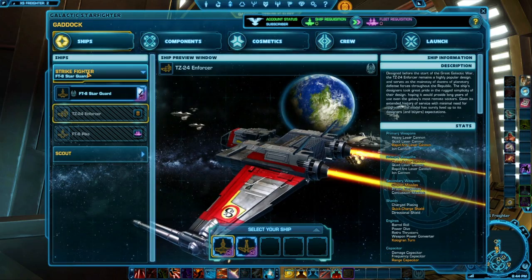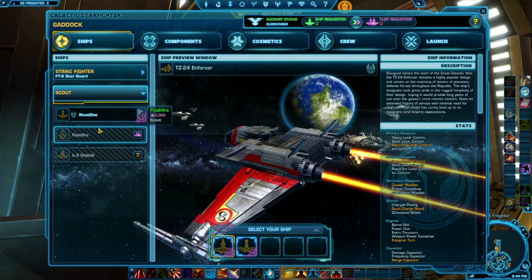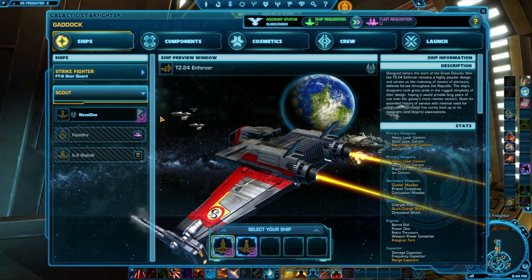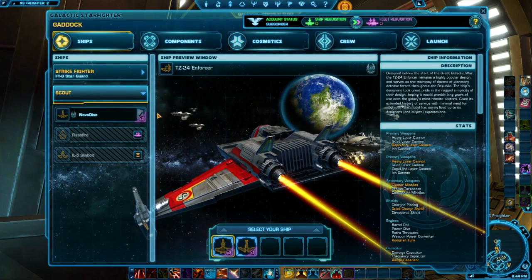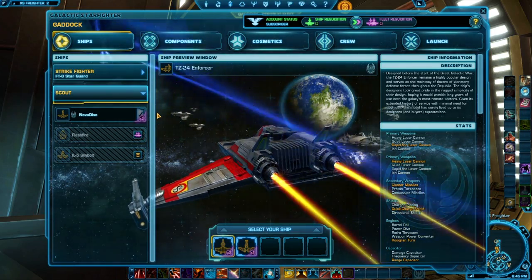So you have your strike fighters, which are more your assassin-type ships — get out there and dogfight. Your scouts are a little bit more tactical; they're faster and more nimble. They're more turret-killing based, a little bit more slippery in space, so harder to get in your sights but easier to kill.